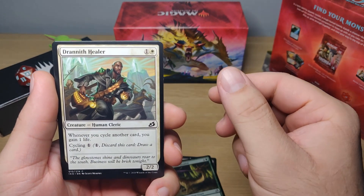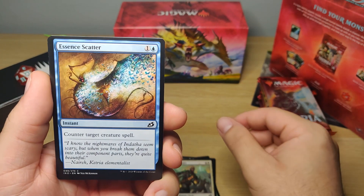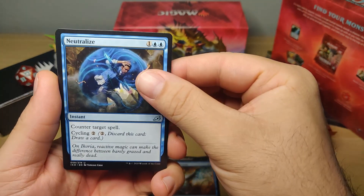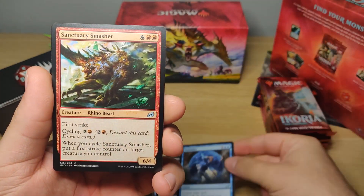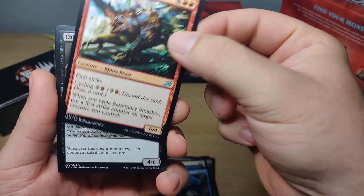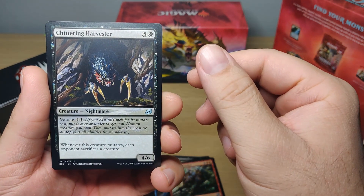Flycatcher, giraffet, Drannith healer, essence scatter, neutralize, sanctuary smasher, chitter ring harvester.